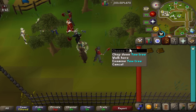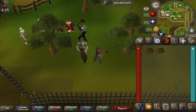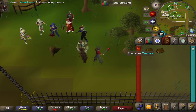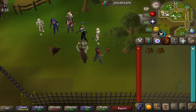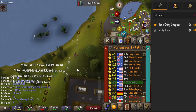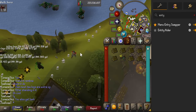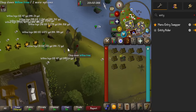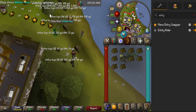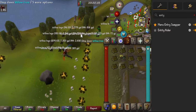Woodcutting is already pretty AFK — you can chop yew trees at level 60 for excessive amounts of AFK time. At the Woodcutting Guild you get an invisible +7 boost to your woodcutting level. Alternatively, on Forestry worlds, events will spawn — like a rainbow event — where the next few logs you chop give bonus XP. I was getting 215 XP for a willow log when it's normally just 70.